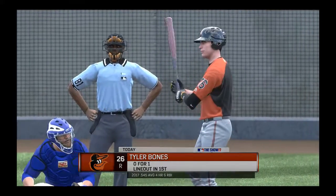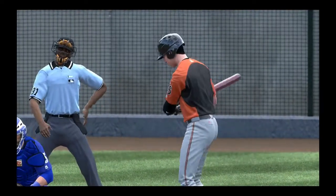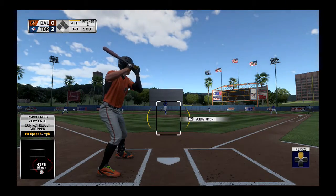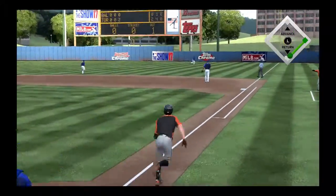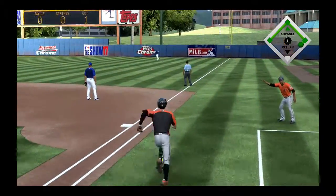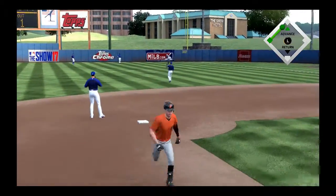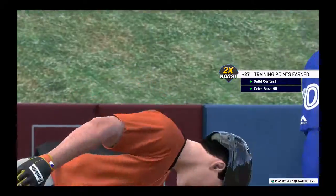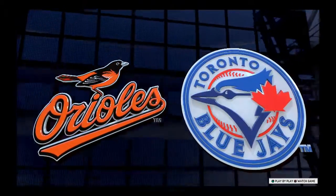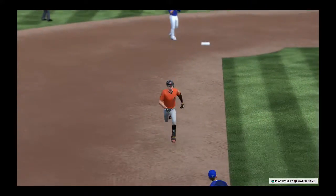Ready for another chance. Tyler Bones comes into this at bat, 0 for 1 in the ball game. First offering on its way. He takes this the other way to right. A dive in right, but he can't haul it in. Now this is going to be big trouble — around second and headed for third. The relay throw, and he'll get in there safely. That's the chance you take when you lay out for a ball like that. You make the play and you're a hero on the highlight reel; you miss it and you're picking yourself up and chasing after it.